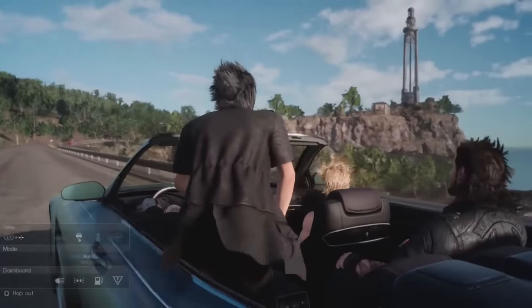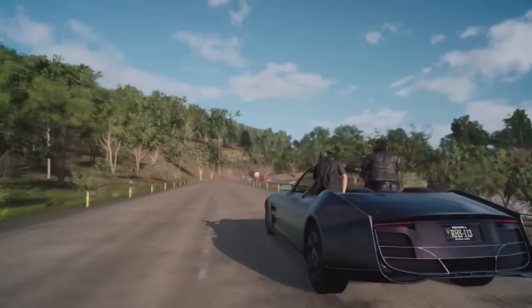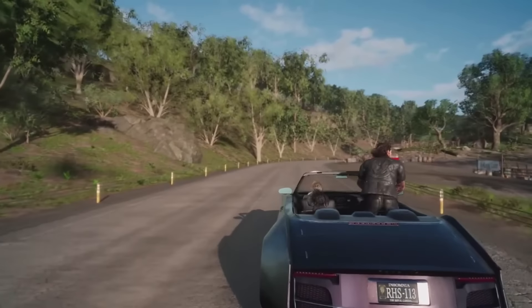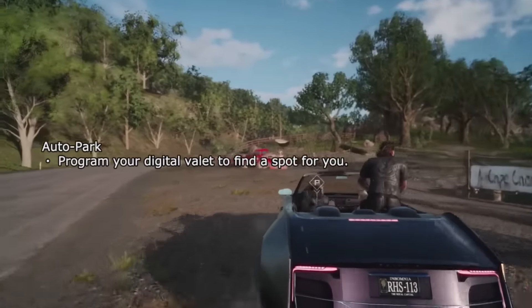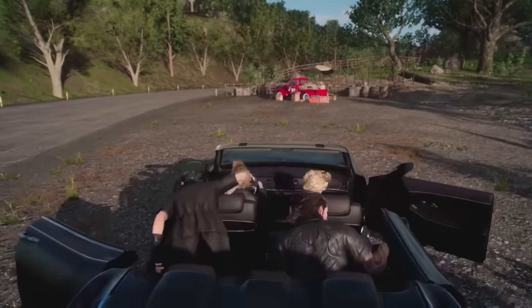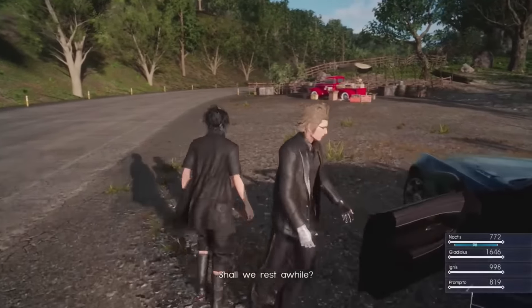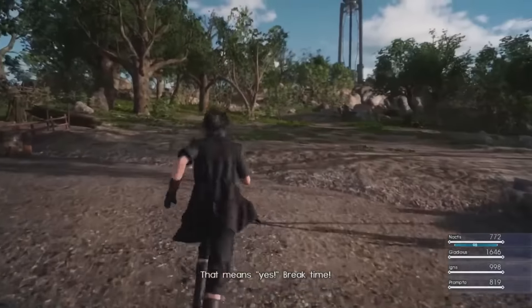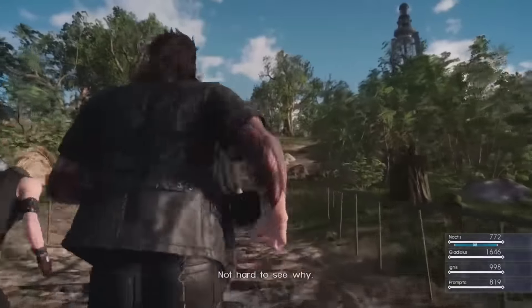Now you can see something off in the distance — that's Kaim, the outpost that we just shared the concept art with you. This is one of those parking areas; if you reach one of these points you can actually have your car delivered to you as well, but you're going to have to pay. Cindy is actually going to bring your car to you if you ask her to.